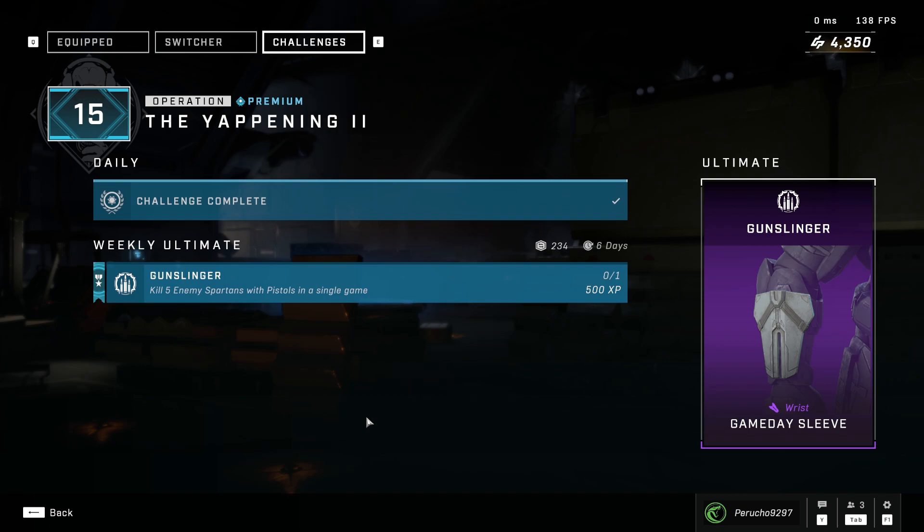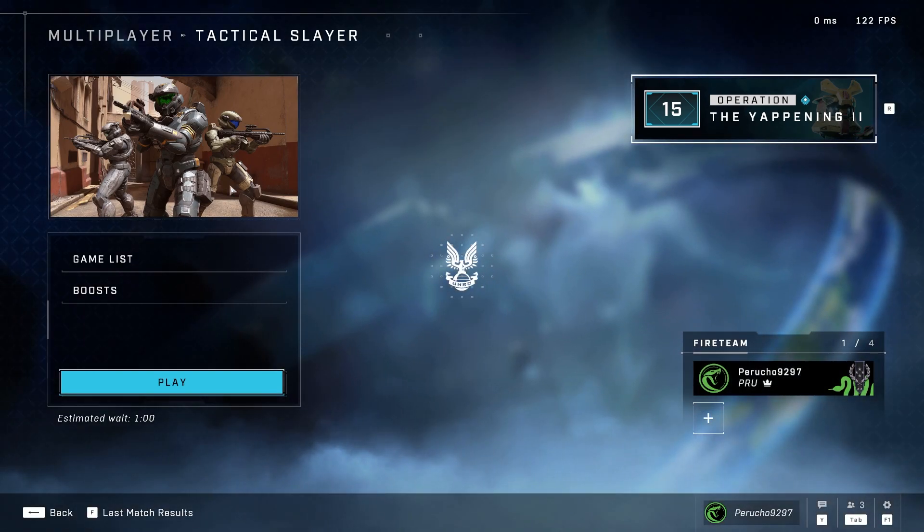What is going on everybody? It is me, your boy Perucho. We're back with another weekly ultimate challenge video for Halo Infinite. Today's weekly ultimate challenge is just to eliminate enemy sprints with pistols in a single game, which you could just probably boot up quick play.